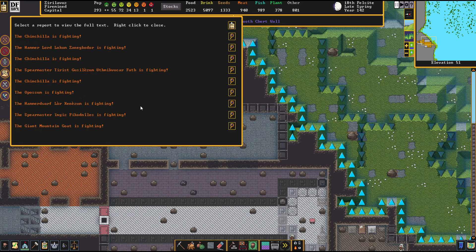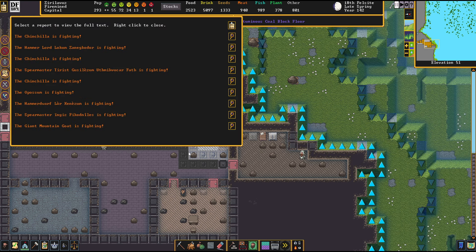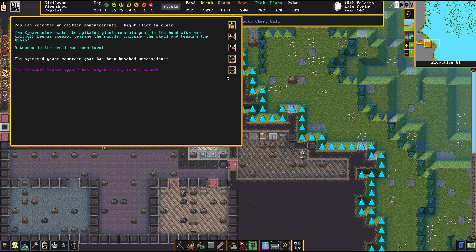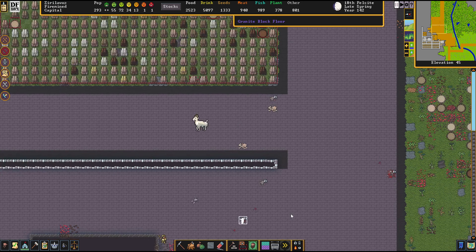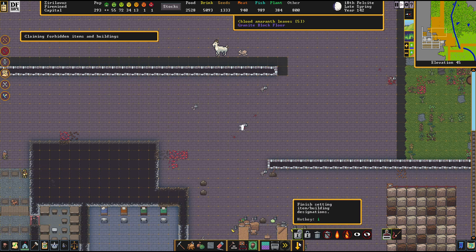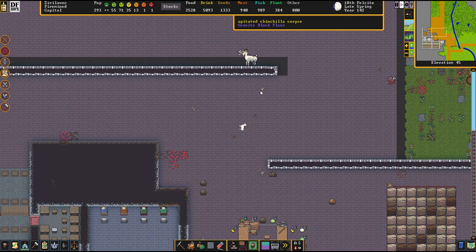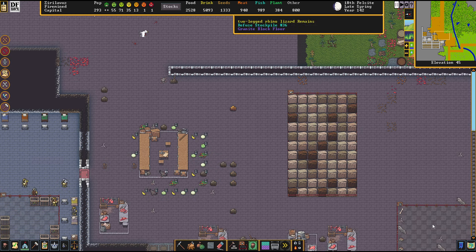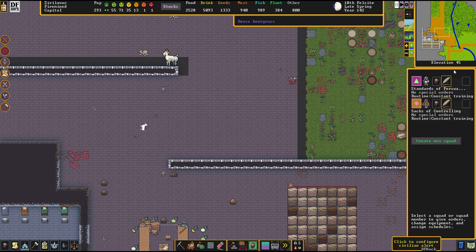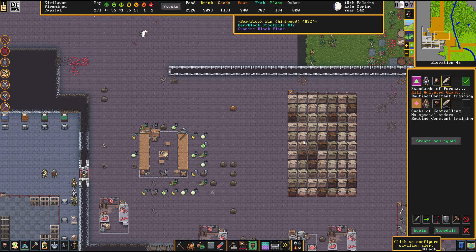Looks like the spear master took care of another agitated animal. We've got agitated mountain goats moving into the fort. Agitated chinchillas and mountain goats are attacking the base. It's the savage lands! Let's take down the hostiles — take this, nature.